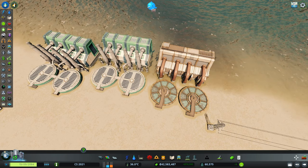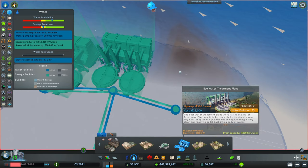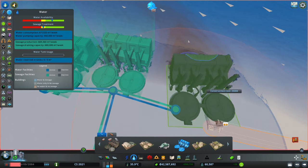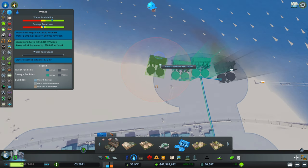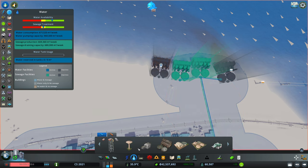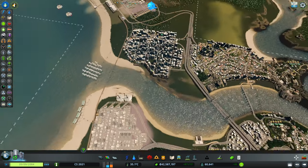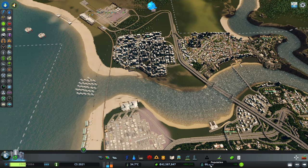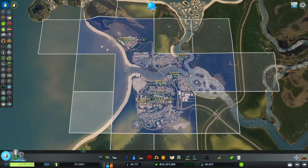We actually used the wrong water treatment plant here — let's maybe get rid of that too. We wanted the echo water treatment plant. I think we might need the fourth one as well. Looks like four are gonna do the trick, at least for the next 10k or so people — which I believe we can reach in today's episode, which would be the last milestone and therefore we will be able to get access to the entirety of the map.